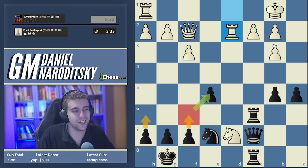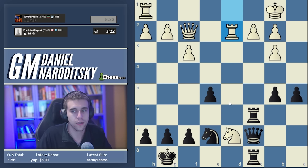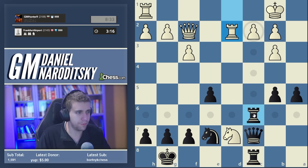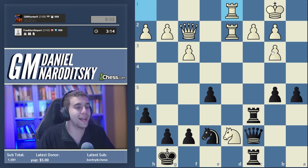A move I'm seriously considering in time pressure is either h6 or f6. F6 kills two birds with one stone because it secures the e5 pawn, but conversely f6 weakens the king a little. It's very hard to decide between h6 and f6 - we don't want g6 because it creates a hole on f6. We're down to three minutes. My gut is to play h6, not to weaken our king any further than needed.